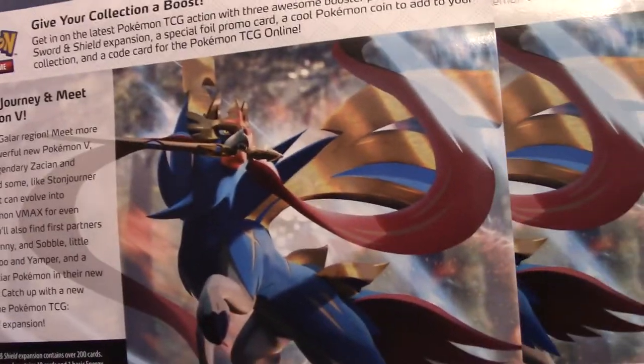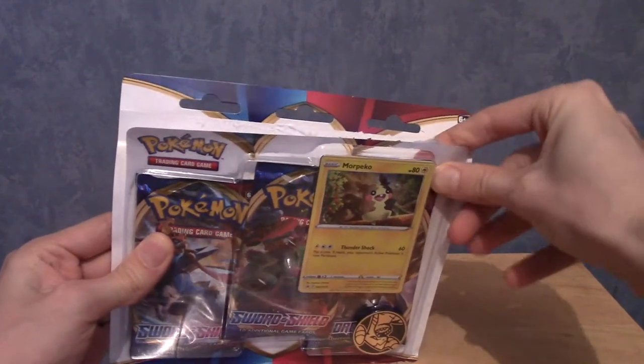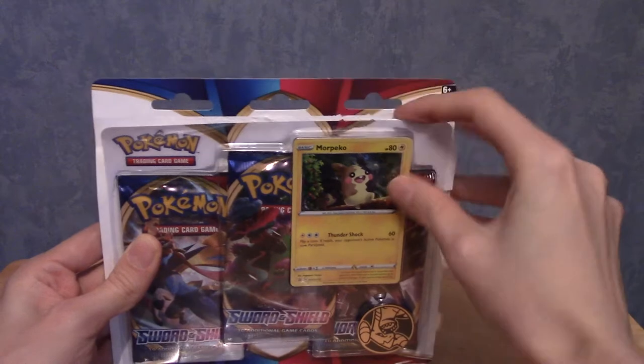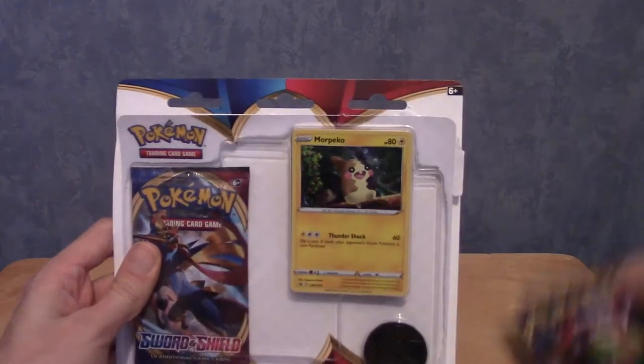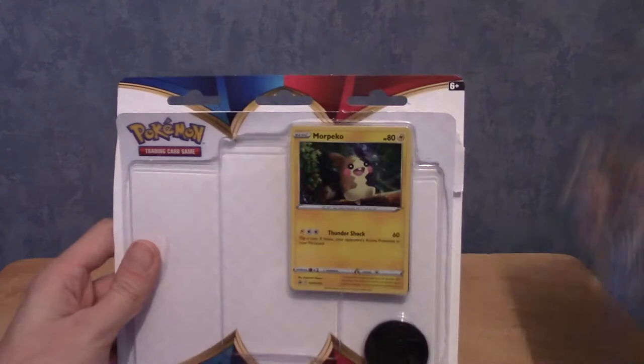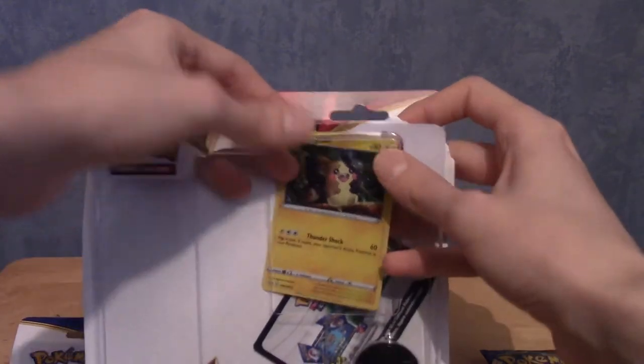Starting with the Morpeko pack. If you want to have a look at the back, that's the flavour text - it's all very vague. We do have a picture of what appears to be Zacian - both images are Zacian, which is interesting. I'd have thought one of them would be Zamazenta, but apparently only Zacian appears. I don't even know how to pronounce his name. Anyway, let's crack this open.